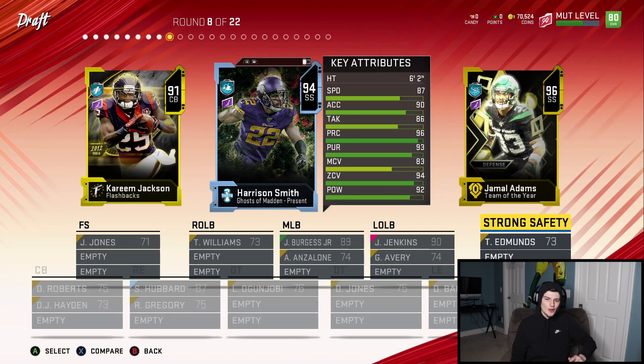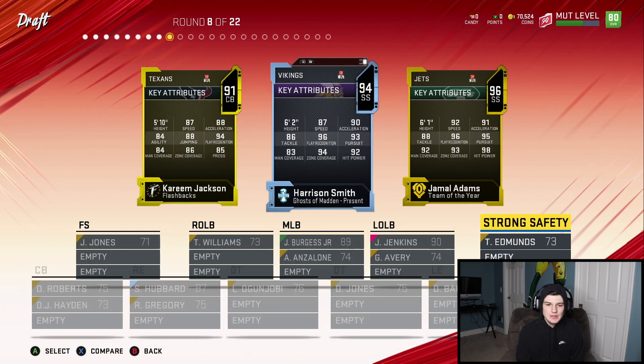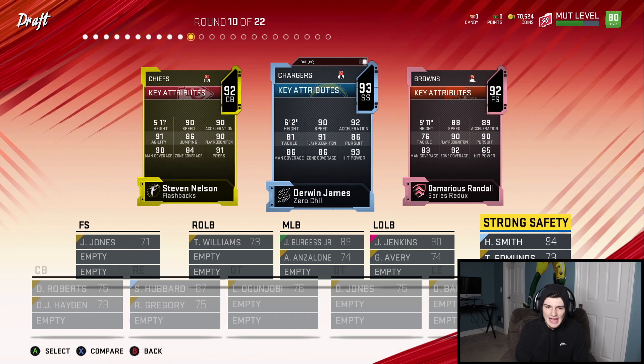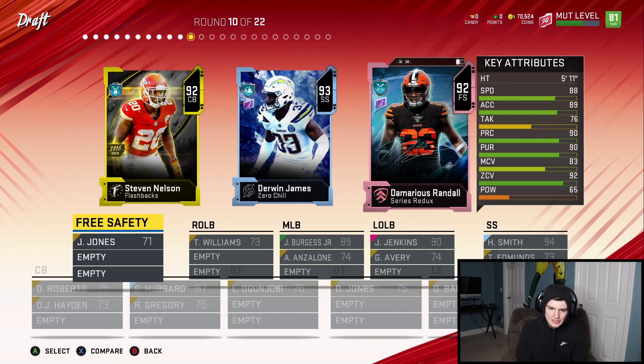Round number 8 — the controller is shaking — we got a secondary round and a tie between Harrison Smith and Kareem Jackson. I'm going to take Harrison Smith, higher overall. Another secondary round, round number 10, about halfway through the draft, and we're going to have to pick 88 speed Demarius Randle. Honestly not mad at that pick at all.